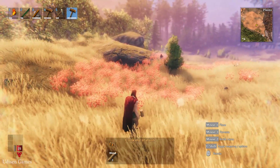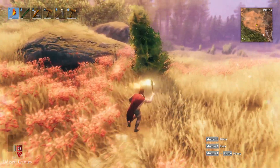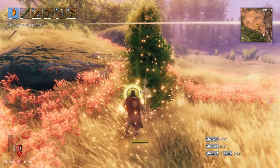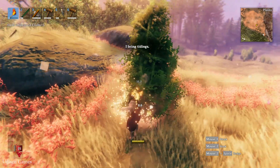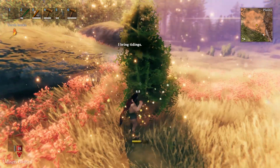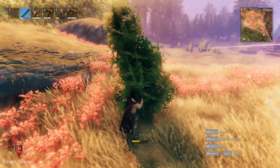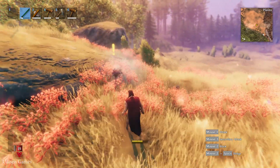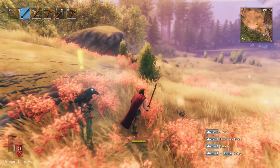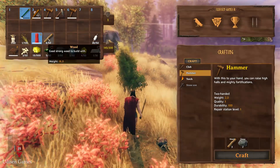Step number one: find any bushes. For example, these small bushes, and begin attacking these bushes with left mouse button and your bare hand — or maybe if you already have a sword, it is a good idea to use the sword, why not? After that you collect a small amount of wood. We need to collect five pieces, so I need to collect — already have five pieces of wood.